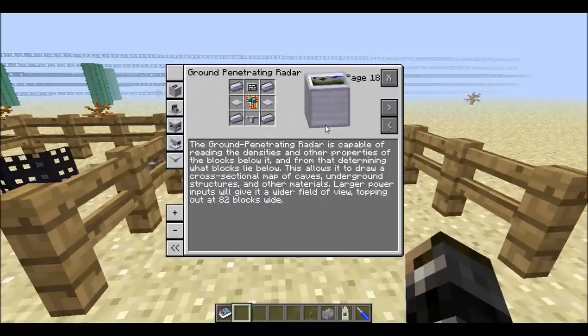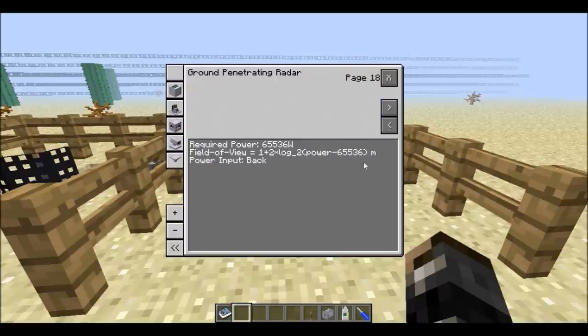We start off with the ground penetrating radar. The radar is able to read the densities and other properties of the blocks below it, and use all that information to draw a cross-sectional map. You can increase the field of view by increasing how much power you put into the machine, like every other machine in RotaryCraft.